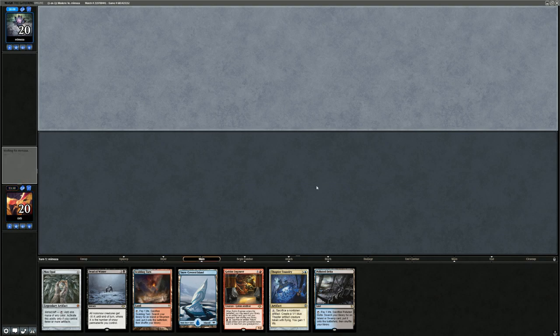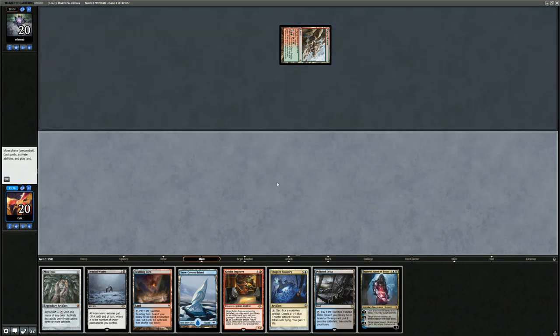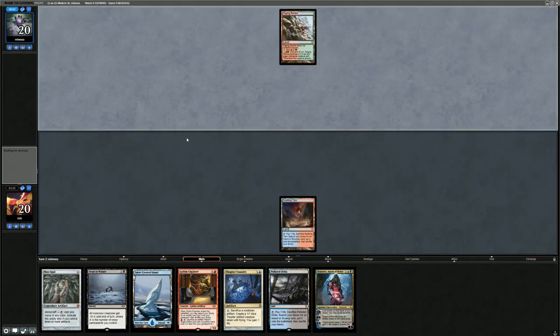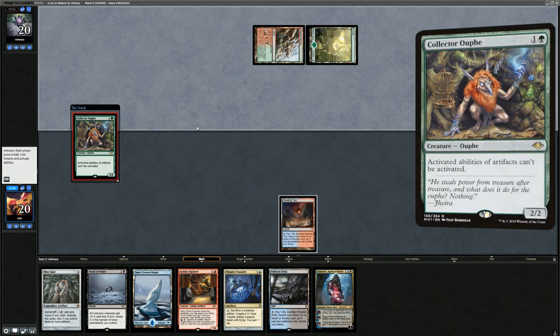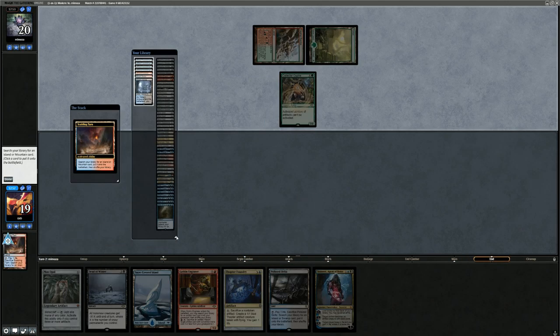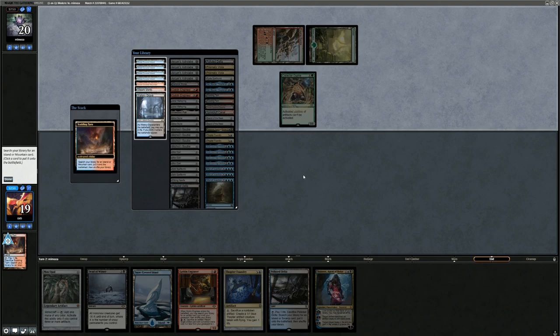We're on the draw with a fine hand — some combo pieces with Foundry and Engineer, Dead of Winter as removal, and Tezzeret is a great pickup. We play a Fetchland. It's going to be a Collector Ouphe — stops all our activated abilities of artifacts, which is why we want Dead of Winter in this matchup. We need two snow lands to kill the Collector. The Collector was also reason to maybe bring in Aether Grid — Galvanic Blast could have come in too. We fetch Steam Vents, then get a Snow-Covered Swamp.